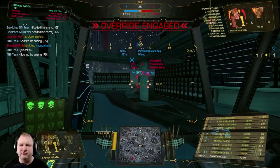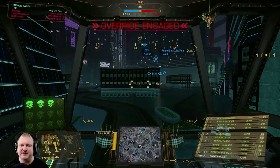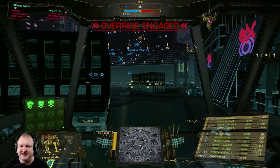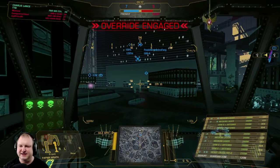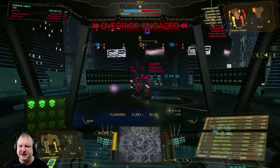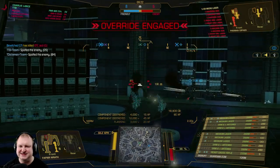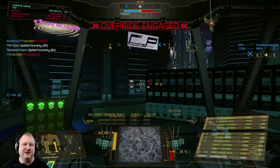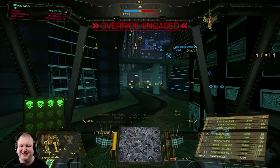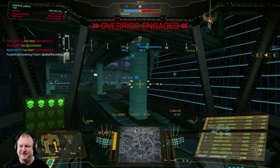There are three enemy targets there and at this point two of my own guys, which might be just one in a few seconds. For them to be that far forward is a mistake, and I am going back towards them to try and save them if I can. We've got a Locust coming in — there is a Piranha. There we go, taking away the leg. And that's a dead fish — that's how you throw out your hook for a little bit of fishing, Fafnir style.